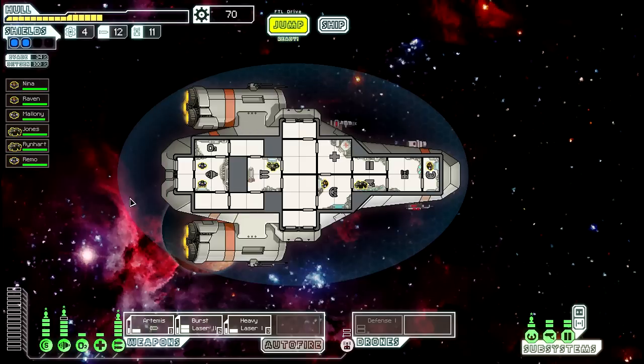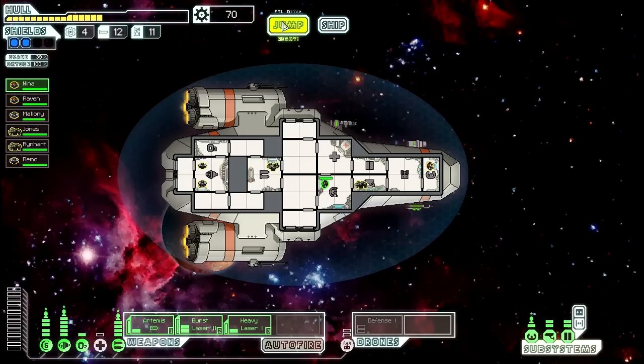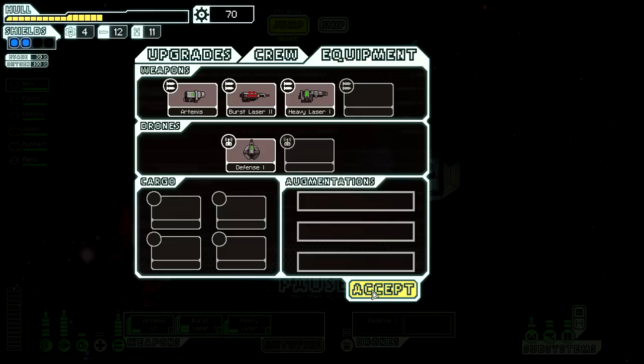What do we need? Well, evasion-wise we are doing pretty well. We can get up to 39% evasion with Captain Maloney in the engine room, and with Raven at the helm. Nina is in the shield room. We have a defense drone which we can activate during times when there are missiles being fired at us. And there is a store there. I wouldn't mind having a bit more firepower, so let's see if we have anything to sell.